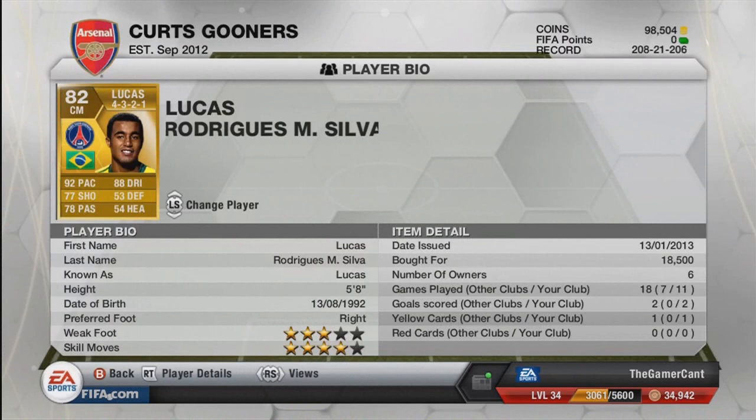First centre mid is Lucas Moura, the transferred version moved back to a centre mid. He scored an absolute screamer — you'll see it in the video later, it was so, so good. Incredible goal and he's got four-star skills as well. Really pacey player too.